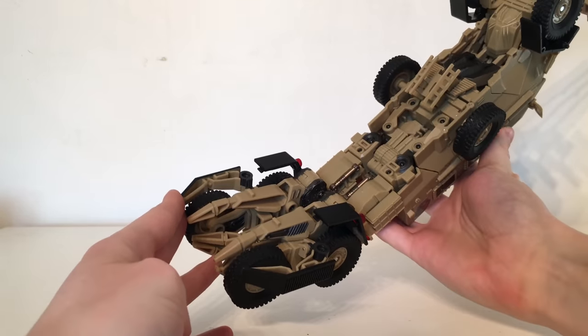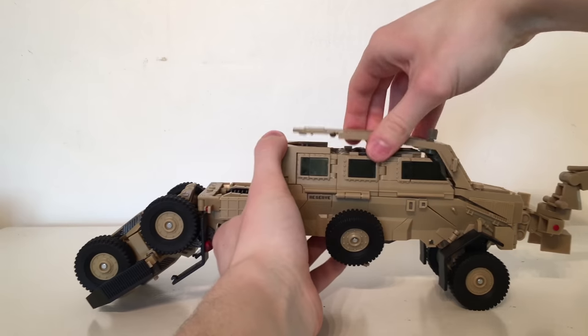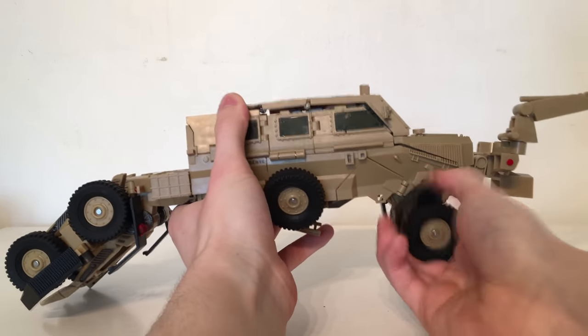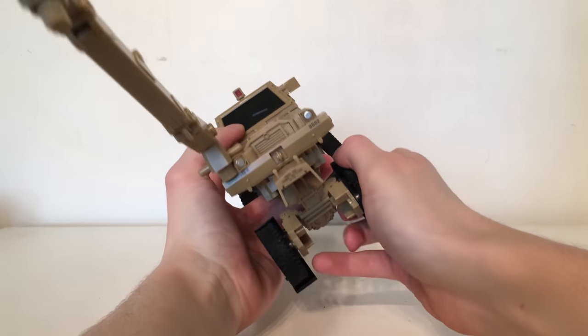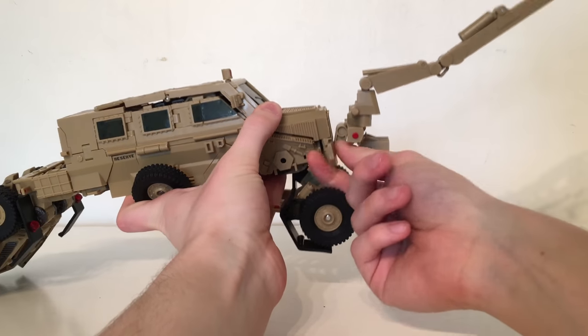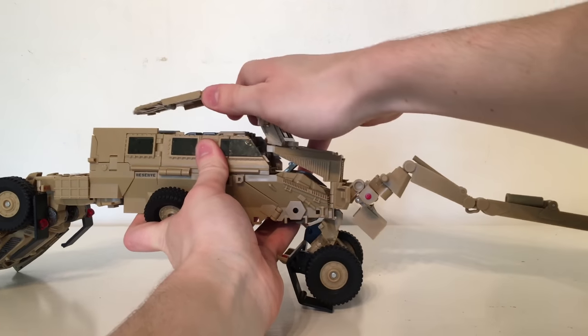Turn the figure around and detach this whole section — lift it up, unpeg the wheels, and ratchet them backwards on both sides. Just pull them out like this, then take these sections, fold them forwards, and that will free up the entirety of this section.